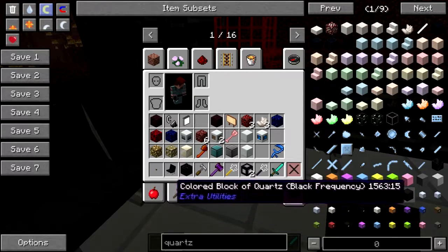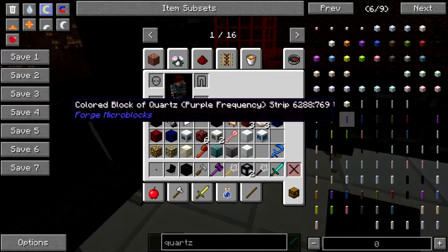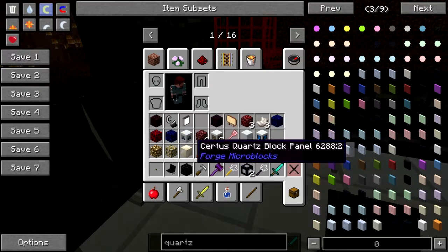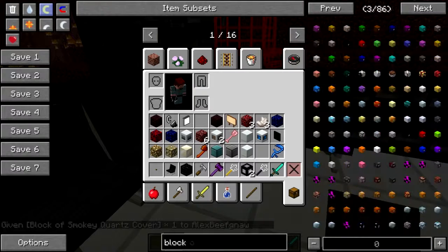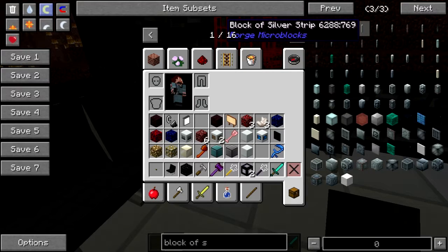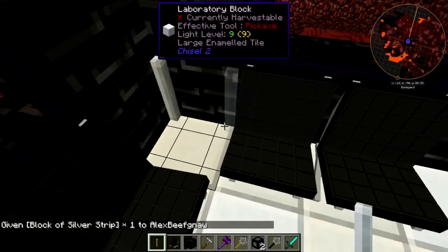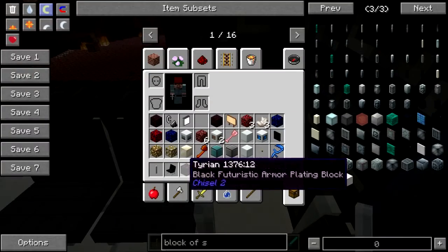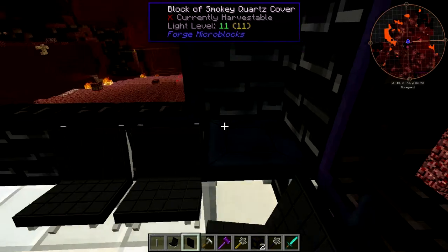Why can't I ever spell quartz? My brain knows how to spell it, but my fingers decide it's spelled with an S for some dumb reason. Not cable facades — covers. That's what I want. Just a block of silver strip there. Beefnaw, what the hell are you doing with all this stuff? Watch. I'm making a matching table.